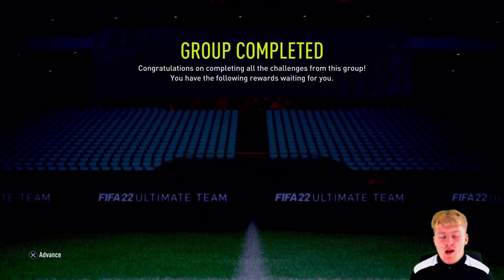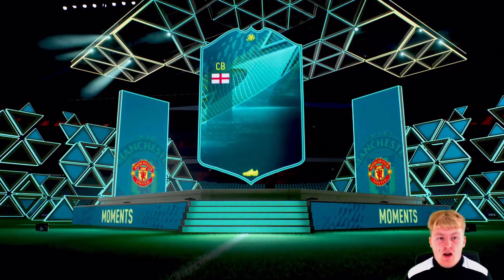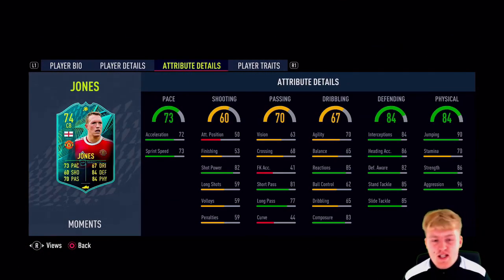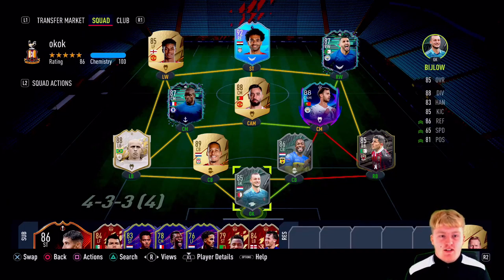Now we're doing the Phil Jones SBC - an absolute legend. We can get him into the new team on full chemistry because we're getting a new goalkeeper who gives the link. He's 74-rated with 73 pace, but stick a Shadow on him and he becomes a 90-rated center back, which is quite funny. Two-star skill moves, three-star weak foot, and injury prone - but he does dive into tackles. That wraps up the episode. The team will change again with more league upgrades - catch you tomorrow, peace!